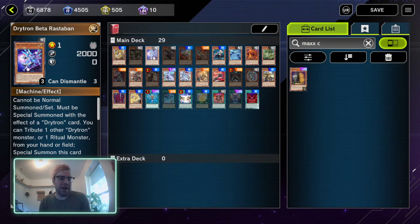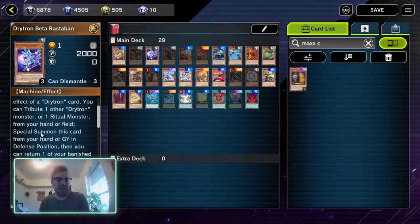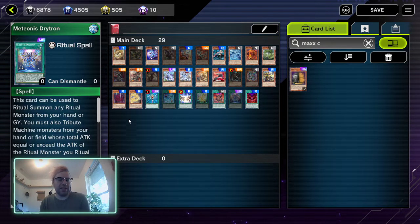Any and all Drytron effects that would special summon something — most of the time it special summons a Drytron — yes, you absolutely want to activate Maxx C. You want to do this before they have Herald on the board, because otherwise they're just going to negate Maxx C with Herald. When they activate the ritual spell Meteornis Drytron — or really if your opponent activates any ritual spell — yes, you would want to chain Maxx C because you'll be able to draw a card.